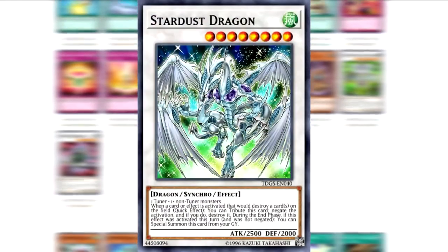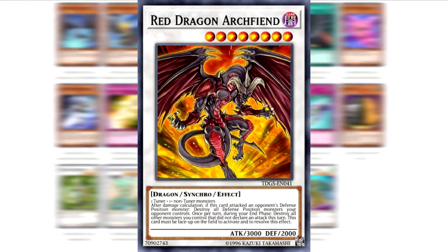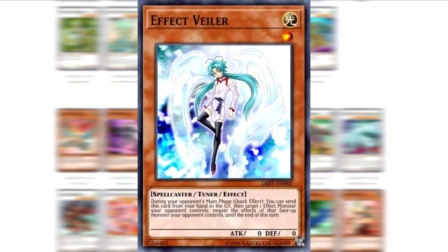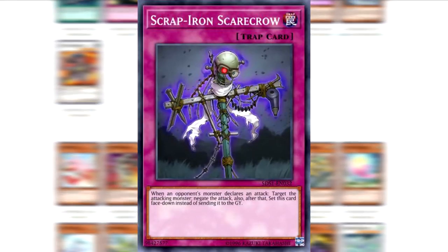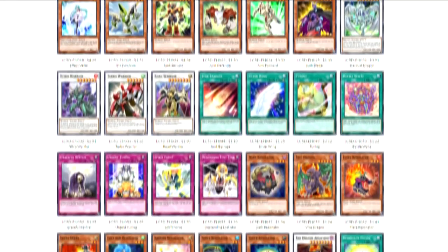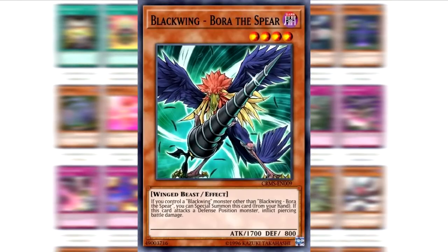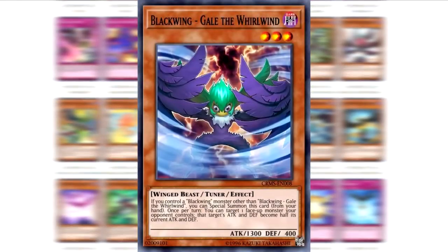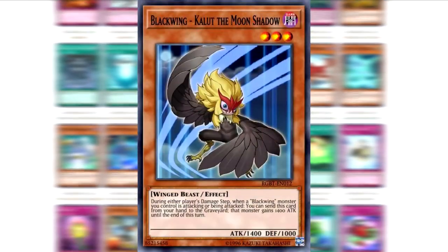Some cards to look out for include Stardust Dragon, a powerful once-per-turn Omni Negate with Recursion; Red Dragon Archfiend, a boss monster that would go on to spawn many more remarkable Synchros; Effect Veiler, a staple Hand Trap to this very day; and Scrap Iron Scarecrow, a powerful battle trap that is easy to work around in a typical duel but can be devastating in our limited format. Looming large above everything else in this set is the Blackwing archetype — kings of the Synchro Era for a long time, and an archetype that continues to see sporadic competitive play nearly a decade after its release.